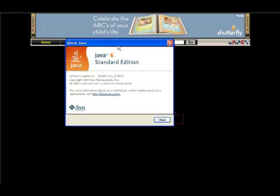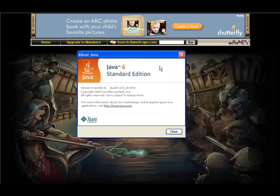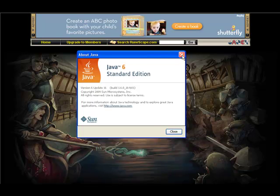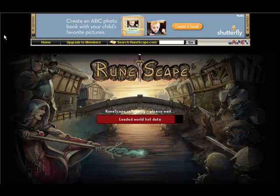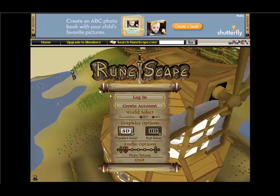So I click here, right? And I have the latest version of Java — I have the standard edition. I don't know if you guys can see this. I clicked on it. Alright, see, I have Java 6 Standard Edition. It's the latest Java out. I just recently updated to the latest version of Firefox.